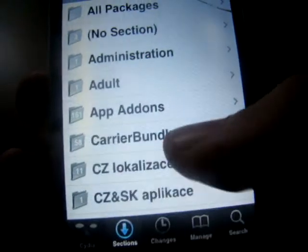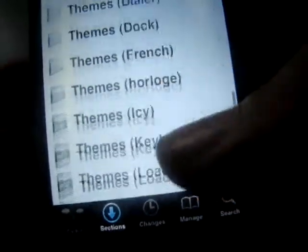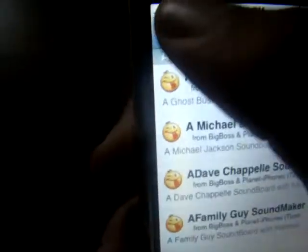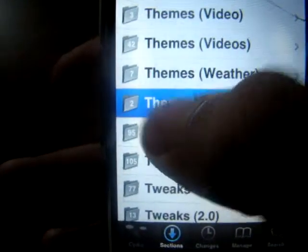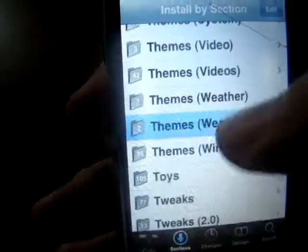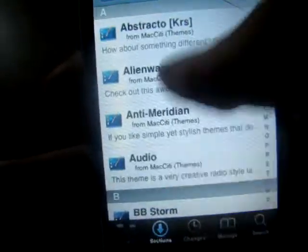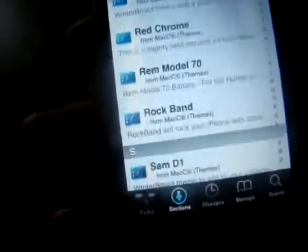I'll show you right now — just taking a little one. So you just go all the way down to WinterBoard Themes. Go to WinterBoard Themes. Here — there's a lot of themes here. A lot of game themes and everything you like.